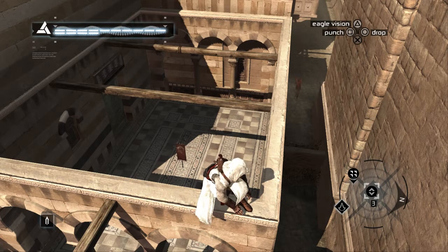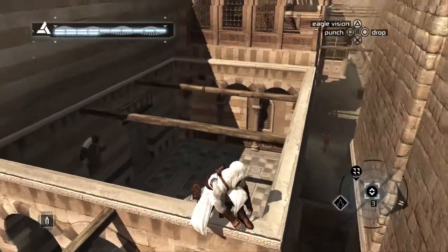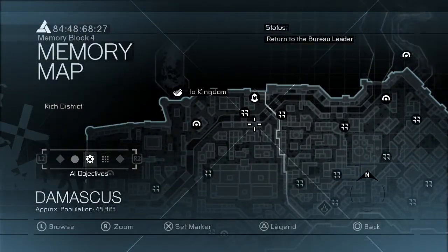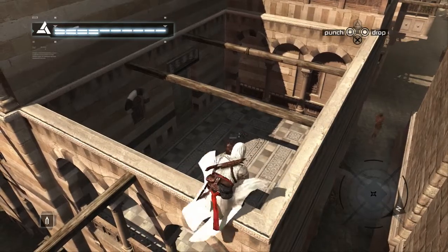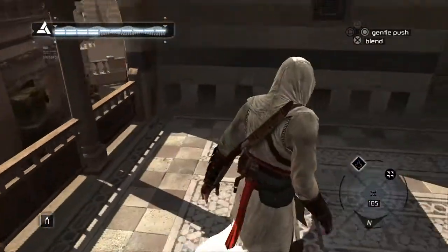Hi everybody, welcome back to this 100% walkthrough of Assassin's Creed. Today we're going to be collecting all of the Saracen flags available in the Rich District of Damascus. There are 33 available, starting with number one which you can find in this little courtyard area, a couple of stories up. I'll show you on the map to get us kicked off, so let's go ahead and grab this and begin our next hunt for collectibles.